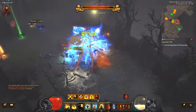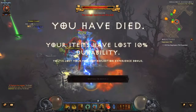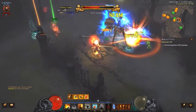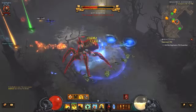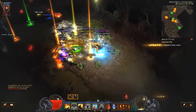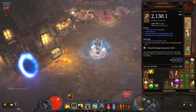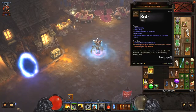Now you can see that without stacks of Sweeping Wind I barely deal any damage — I literally tickle monsters and they deal a lot more damage to me. And now when I cast Sweeping Wind and gain a few stacks, the damage is insane. These are the items that I used; they are not something overpowered, I didn't really put time and effort into finding them — it's just something I found on the way to show you.